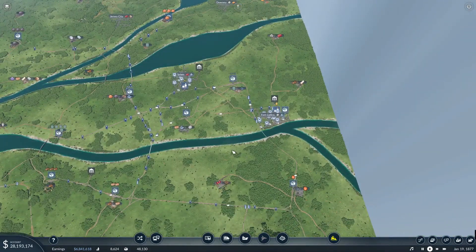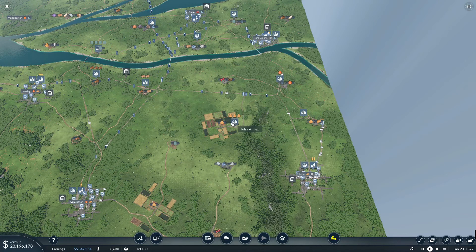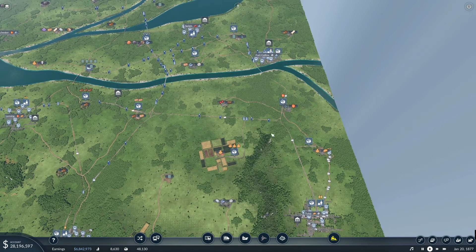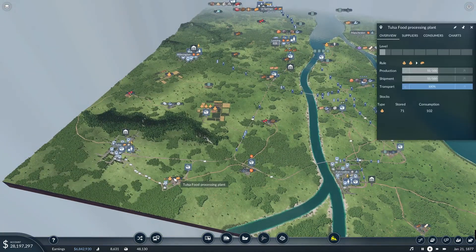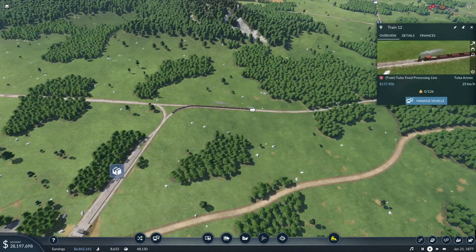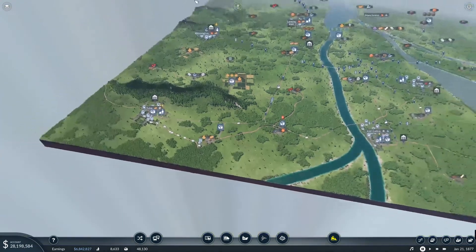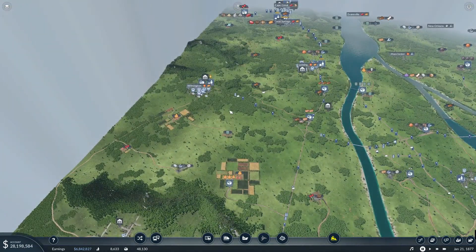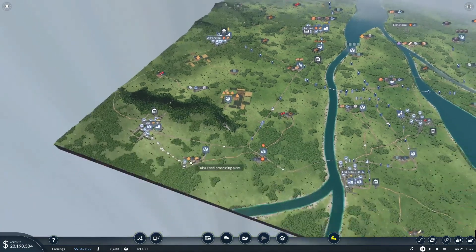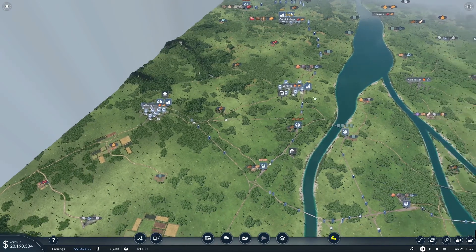Off screen, I was taking a look at our map here, and we're going to do a couple things. First thing we're going to do is work with the farm here in Tulsa. I'm going to add another train to this line because I want to increase the production at the food plant. We have almost 30 million, so I think that's something we can do. I want to increase production at the food plant so that we can start bringing food to Wilmington and Lansing.